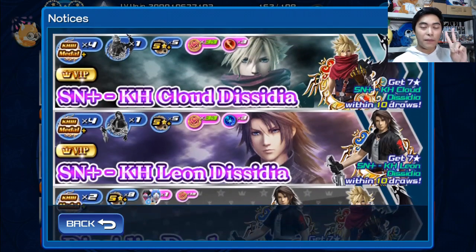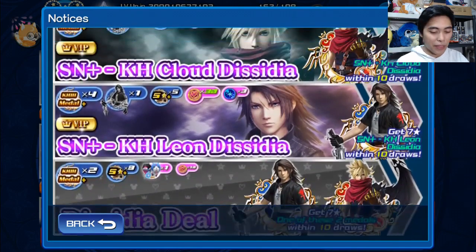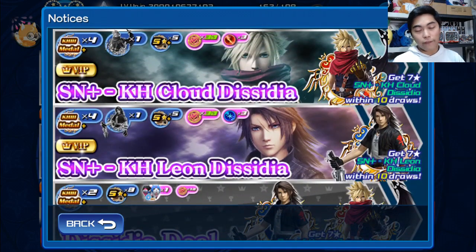We've got two VIP banners and one free-to-play banner, so there's a lot of differences between these two. Looking at the VIP banners, you are going to get four Kingdom Hearts 3 medals. Looking at the draw odds, it does show the Dissidia medals as being part of the Kingdom Hearts 3 pull, so one of those four medals, if you're pulling VIP, could be the Dissidia medal.